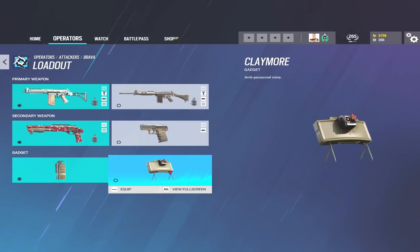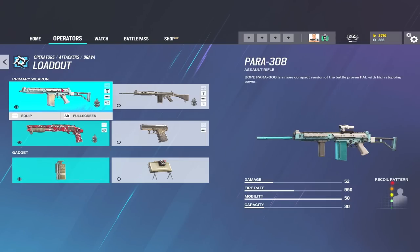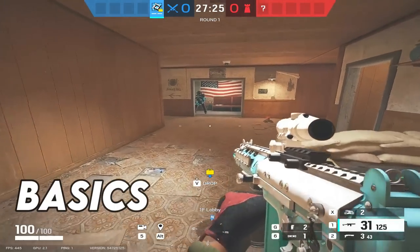For gadgets, I always run smokes unless I need to watch a flank or we've got no Nomad, no Gridlock, or nobody else with claymores. My preferred option is smokes. So for me: Para 308, Super Shorty, and smokes.